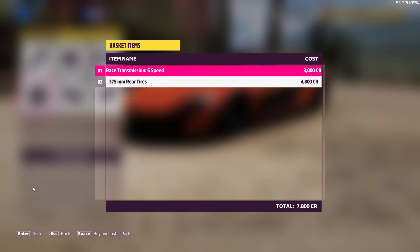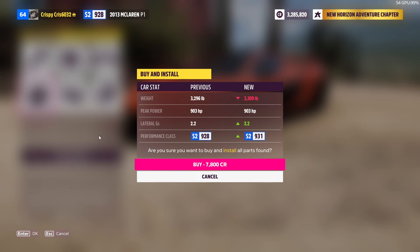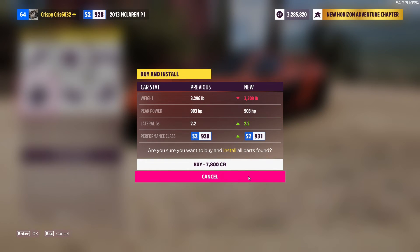I guess I could do other stuff. I'm gonna see something really quick though. The weight goes up, the horsepower stays the same, lateral G's goes up, and the performance class goes up. I was hoping I'd be able to take away some weight and add some horsepower, because that's the main reason why you would mod your car — unless you're all show no go. Let's cancel that.